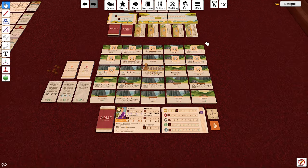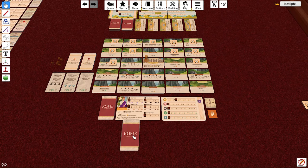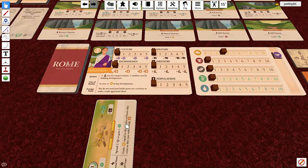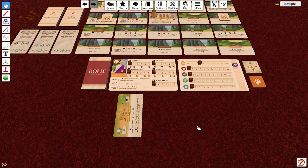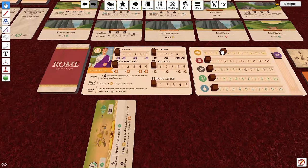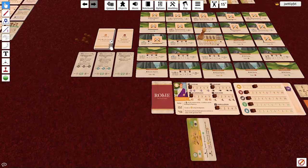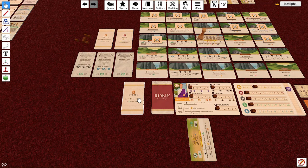In the Active Projects phase, if you have any developments in your projects area, for every development you have there you must make a choice: either pay one gold (reduce your gold track by one) or gain one strife. Gaining a strife means taking one strife card into your discard.